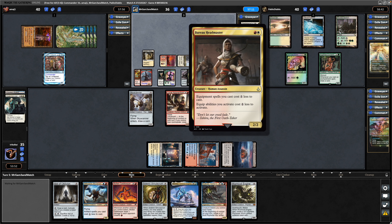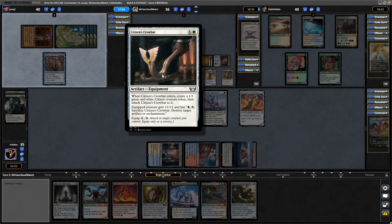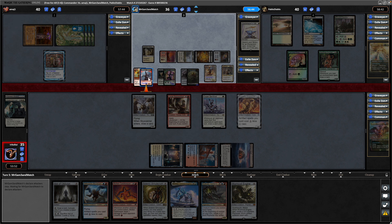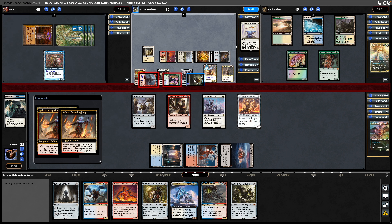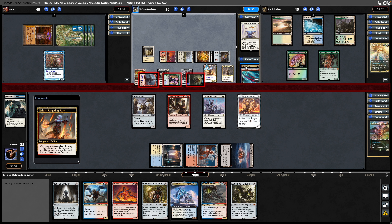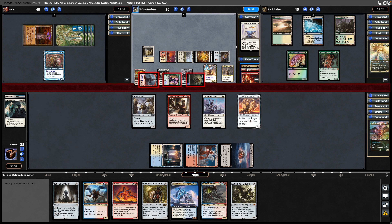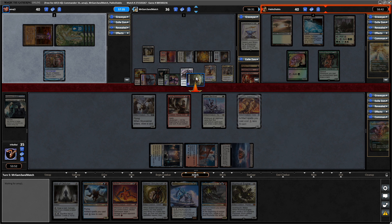We see a Minas Tirith just in time — can attack with two creatures and draw a card this turn. Instead deciding to throw out a Bureau Headmaster and holding up a single white mana, so could activate the Crowbar to blow something up. Again the double strike coming in at us. The Citizen to the left — not sure where the Germ's going. But exiling the top cards with Nahiri in order to be able to play stuff this turn: a Fighter Class, Lizard Blades, Rabbit Battery. Spreading the damage — the Germ's going to the right.